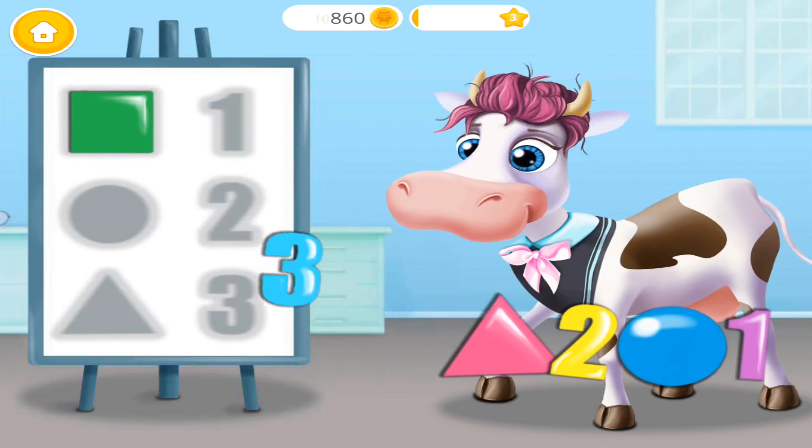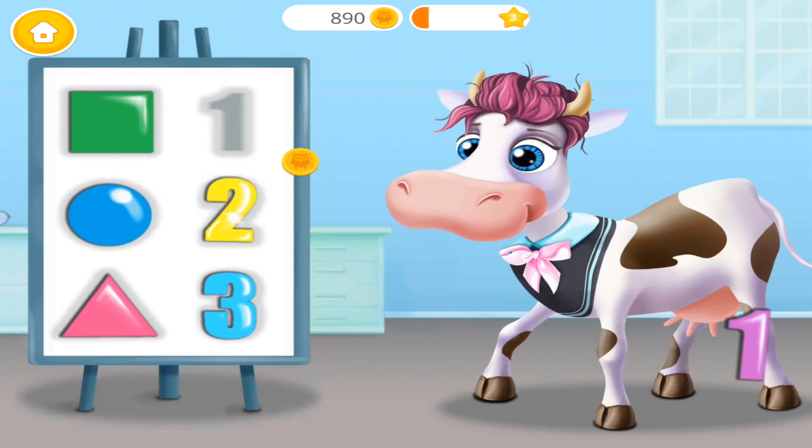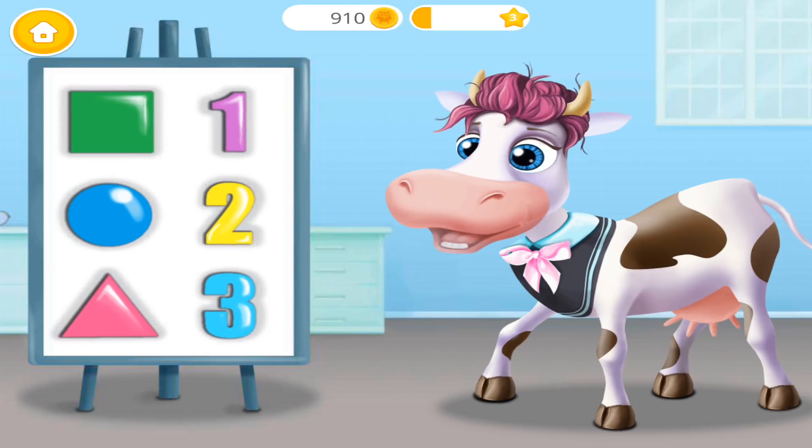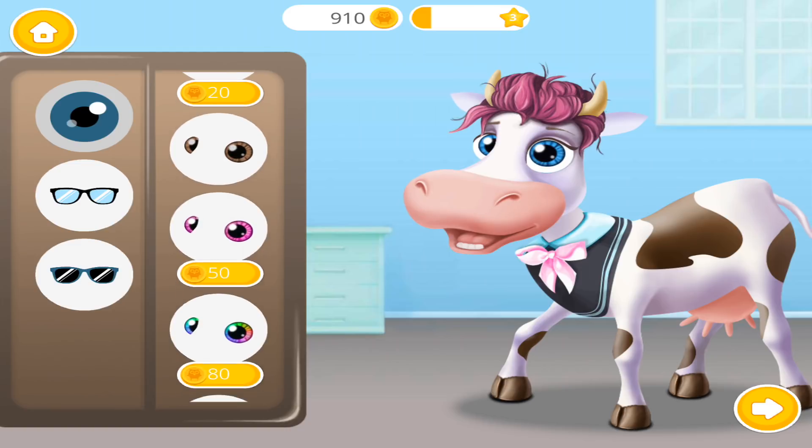Now put these figures on the board to test Violet's vision. Square! Three! Triangle! Circle! Two! One! Choose new glasses for Miss Violet.